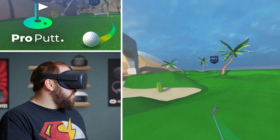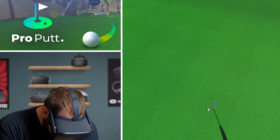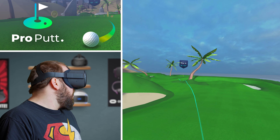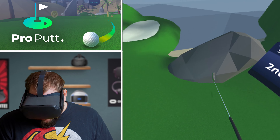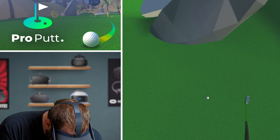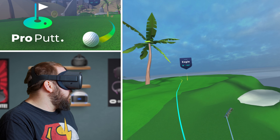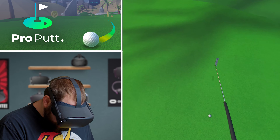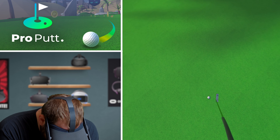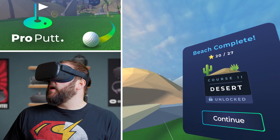That was a sand trap. Try it again. At least I didn't go out of bounds this time — very close. Let's see if I can get this up here. That was for an eagle, now I've got a 10-foot putt for a birdie. Just like that — I unlocked the next one! Let's continue to the desert course.